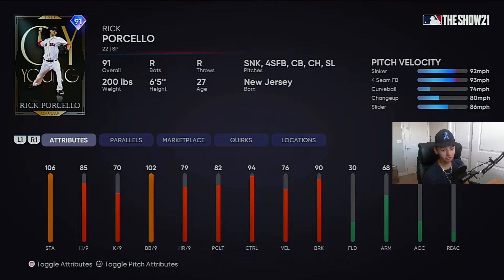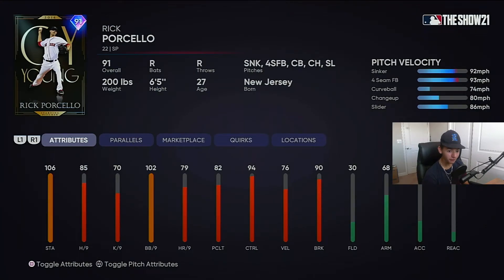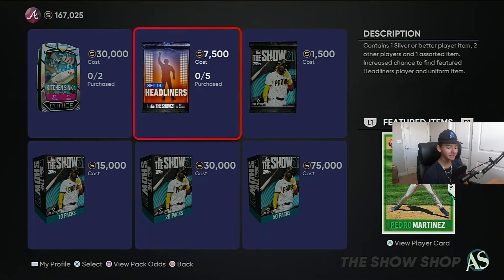Rick Porcello — he's just a control guy and he's gonna get rocked, that's all I gotta say. He's got good control and decent break, but he's gonna get lit up. Wait, 74 miles per hour on that curve? God damn, he is slow.